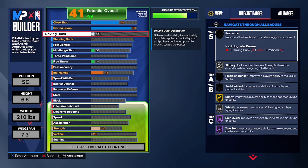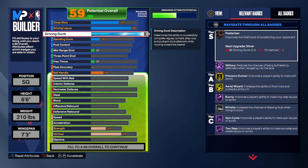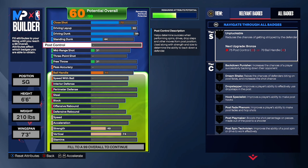Driving dunk: put that to 94. Later on, if you want to change some stuff to get 96 driving dunks and more contact dunk packages, you're welcome to do so. Standing dunk: put that to 44, and don't touch pose control.